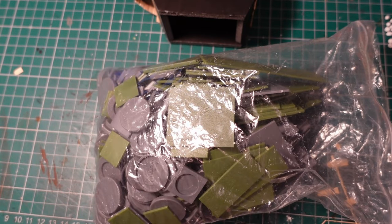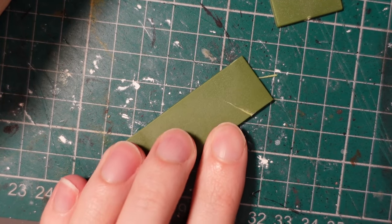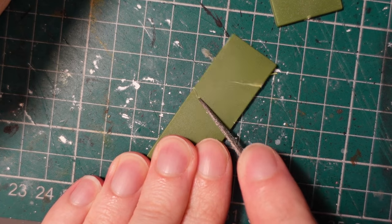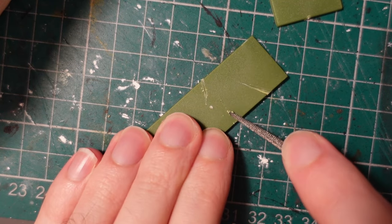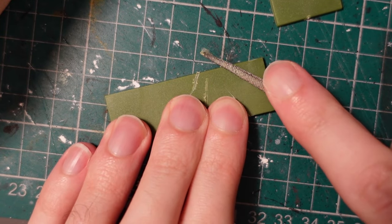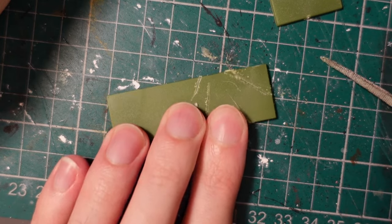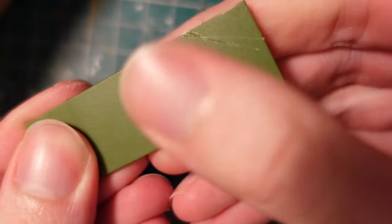Taking my bag of surplus bases, I then scuffed them up using a knife as well as the pointy end of a file. Once I was happy that these had been suitably scuffed up and battle damaged, I took some more Mod Podge and glued them onto the lower half of the wagon to make some armour plating.